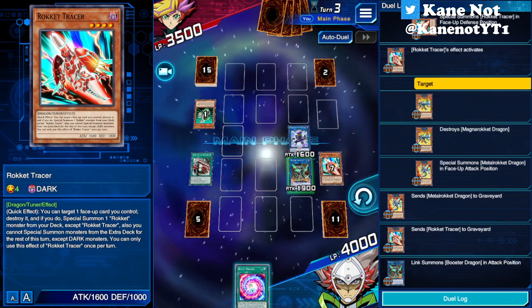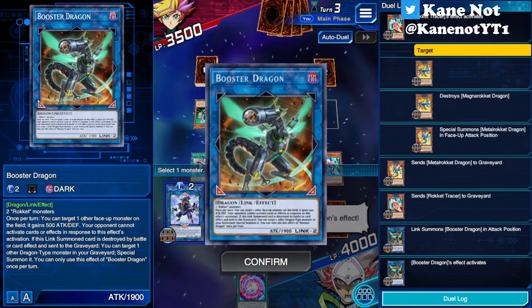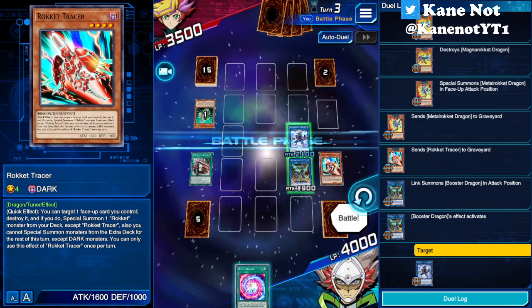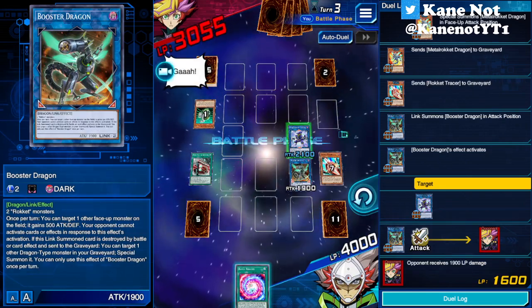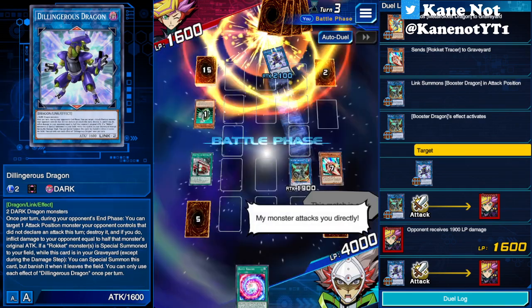If we want to add the attack points of Booster Dragon it won't be enough for this turn. But now we can actually end with two Link 2 monsters currently. So we'll proceed to the Battle Phase - attack and attack. We keep on going until we win.